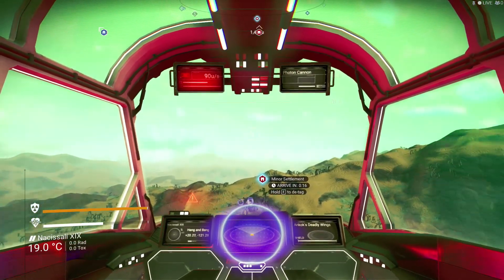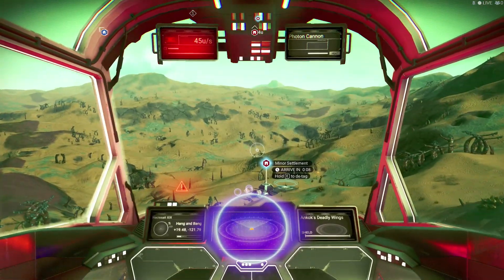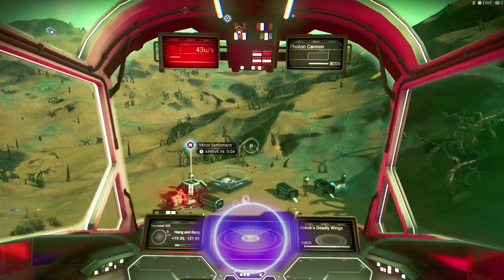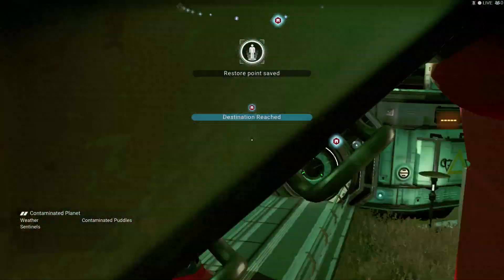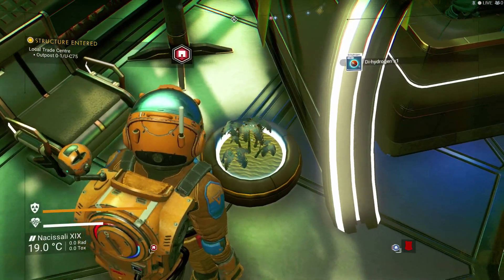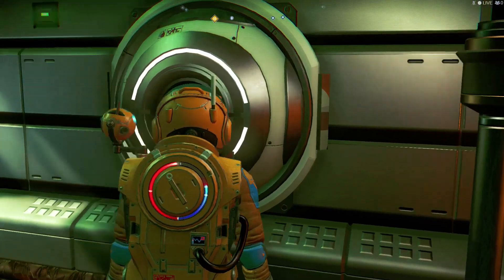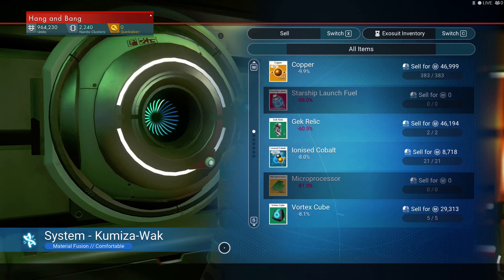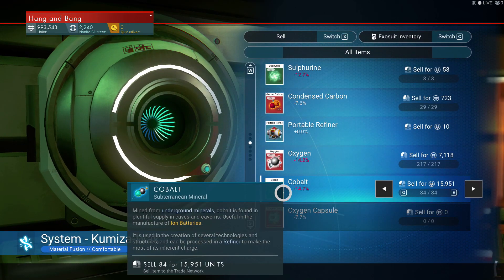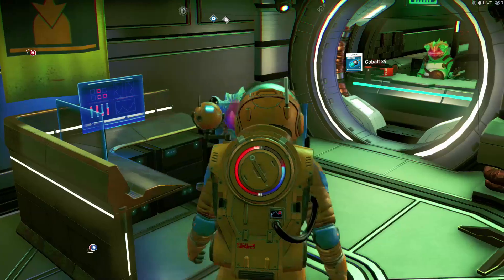A miner settlement — I don't know what a miner settlement is, I don't think I've been to a miner settlement before. Oh, there's something over here we can sit on too. Spin me around, buttercup. Dehydrogen — let's see what we got here. We can sell some of this stuff, right? What can we sell? Vortex cubes. Oh, cobalt sells for a lot — we may need that though.